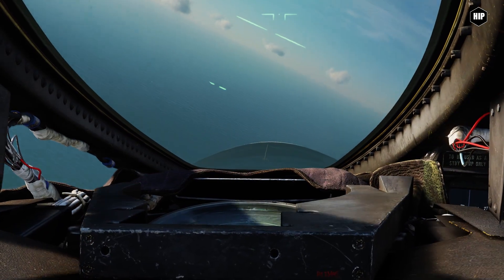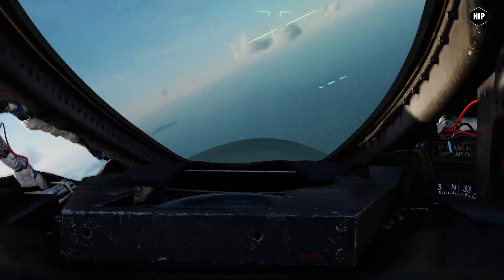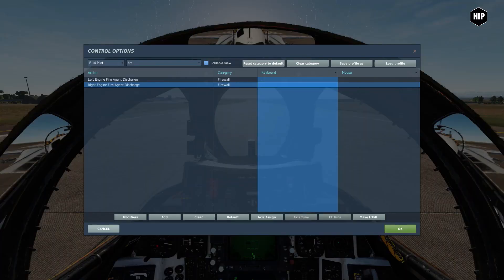They also added a simulated yaw string for both A and B models. Also, a fire suppression system activated by keybinds.